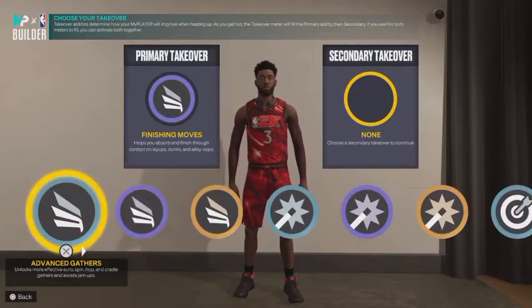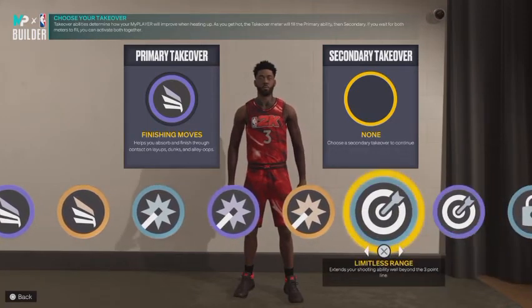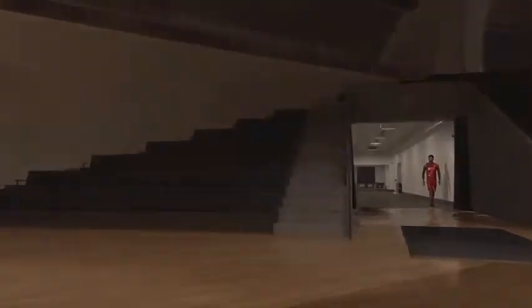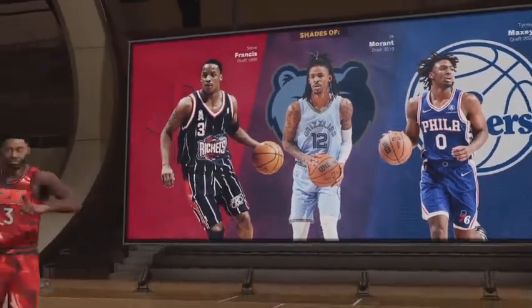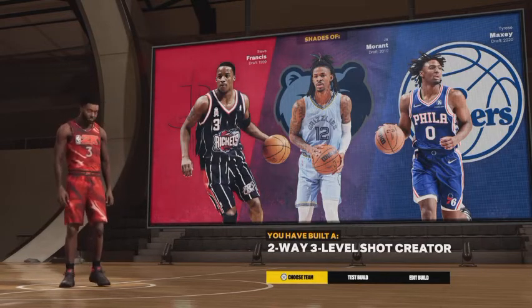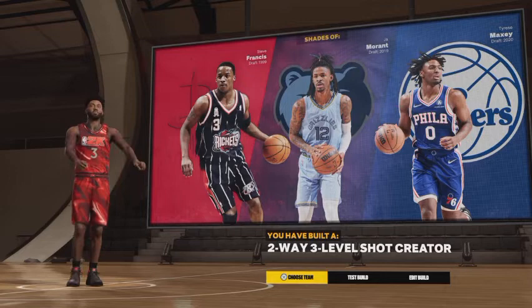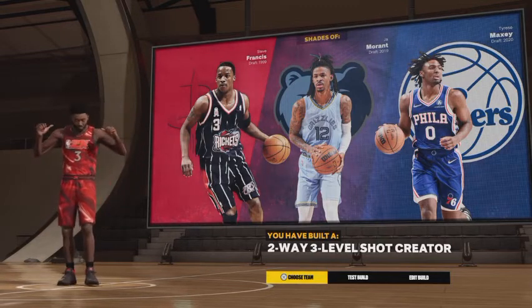For the secondary takeover, you can go with anchor breaking shots, pull-up precision, or limitless range — it's based on your play style. With a six foot one you should be fast enough to take angles, so ankle breaking shots is a solid choice. When we look at the build name, it gives us comparisons to Ja Morant and Tyrese Maxey — the two-way three-level shot creator. But really when you look at it, it's a four-way three-level shot creator with 24-plus badges in each category.